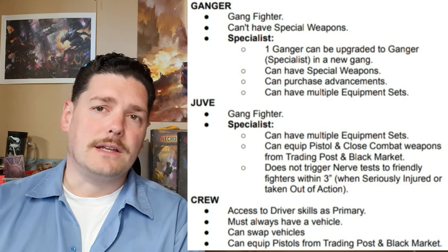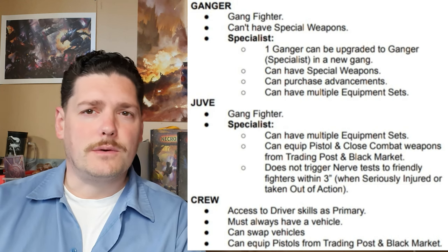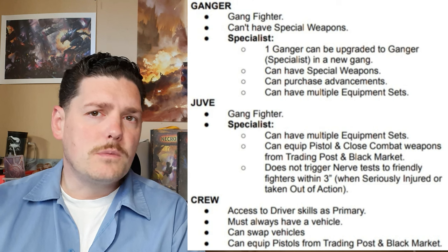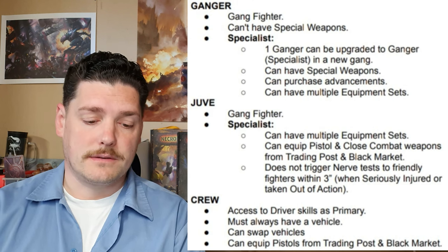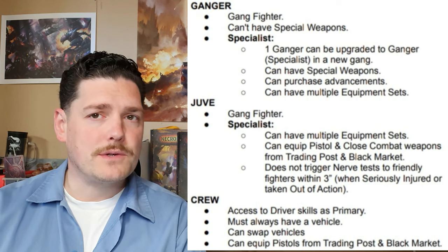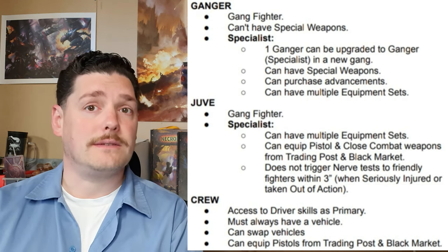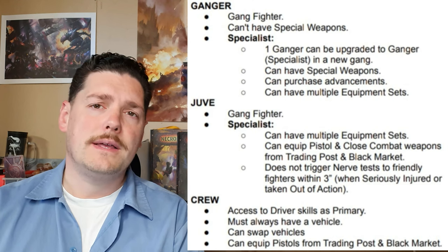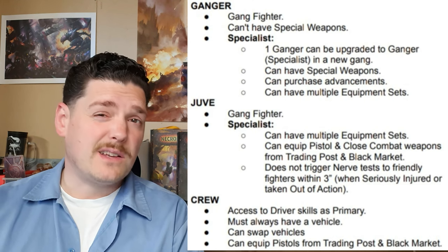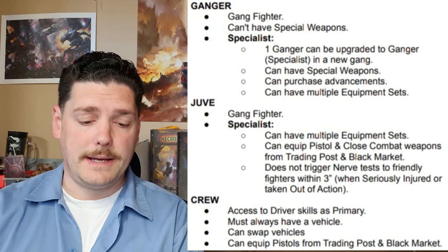The next type is a ganger. Gangers are the salt and bread of your gang — they are what you're going to have most of in your gang. They are gang fighters and can't have special weapons, although you can take one specialist in most gangs which can take special weapons. There are some rules around certain gang types that do mean you can take special weapons on your gangers, but it really does depend on which gang you're playing.